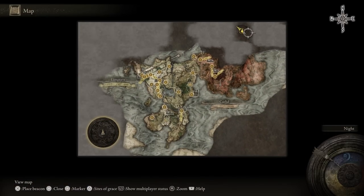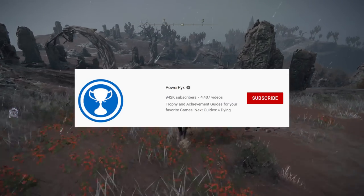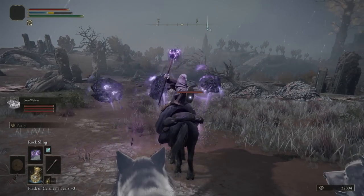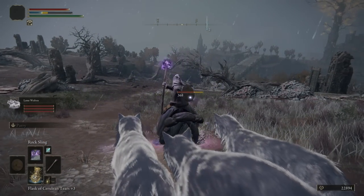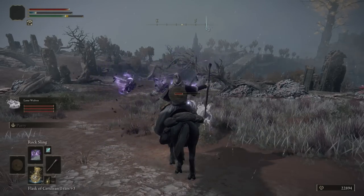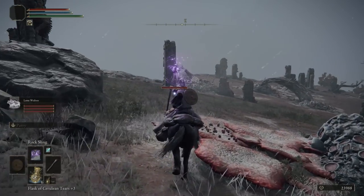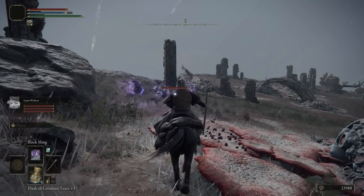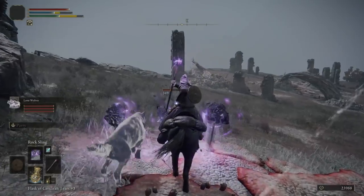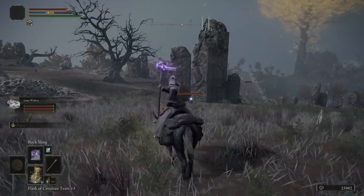A huge shout out to Powerpigs, who were the first to discover this and post it online — it's a very helpful spot. This one is going to be a bit more dangerous because these enemies, even though small, can essentially one-shot you no matter how much HP you have. There's a high chance it will happen if you stay too close to them, which is why you'll want an item or weapon that can interrupt or stagger them.